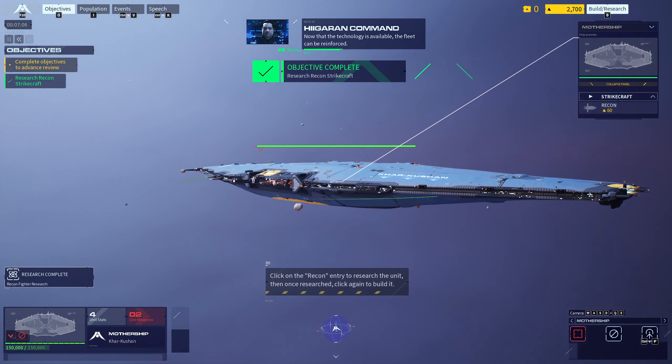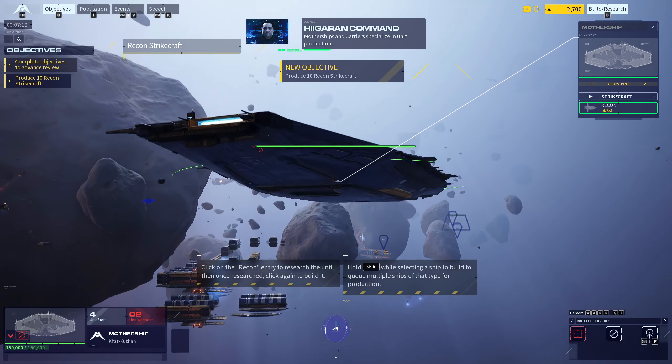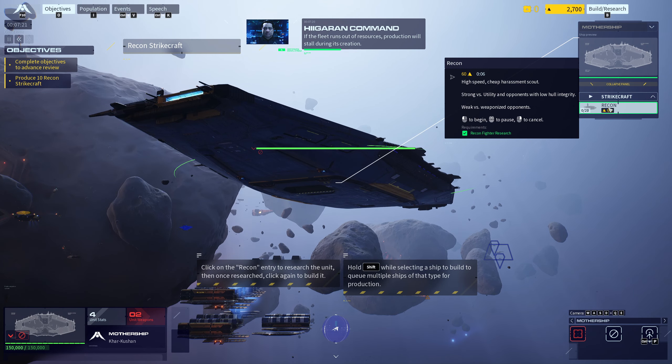Research complete. Now that the technology is available, the fleet can be reinforced. Motherships and carriers specialize in unit production. Larger or more powerful ships take longer to build as well as more resources. If the fleet runs out of resources, production will stall during its creation.